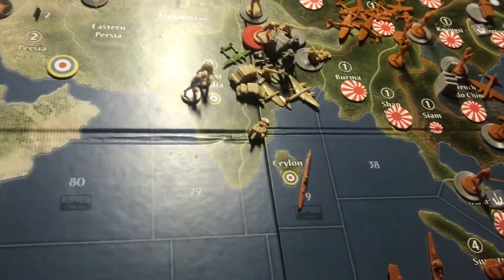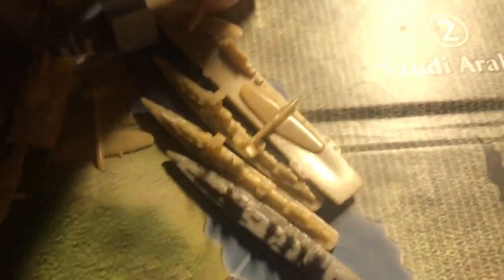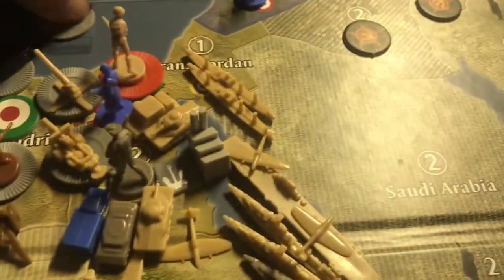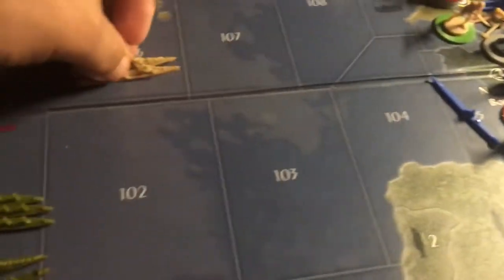Let me place my units. Three men go to India. Fighters go on the carrier. AA gun goes in Egypt. Two destroyers and a transport in Sea Zone 106.